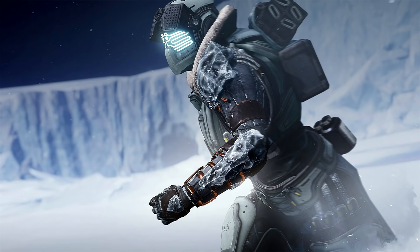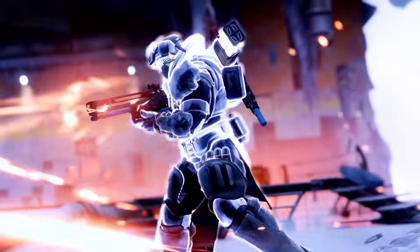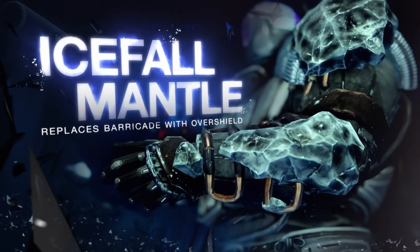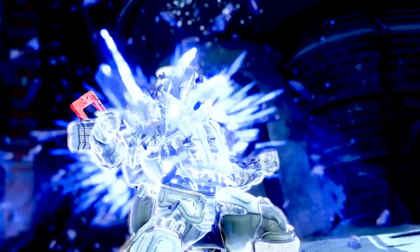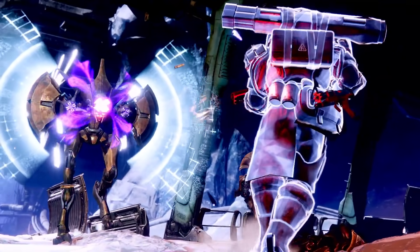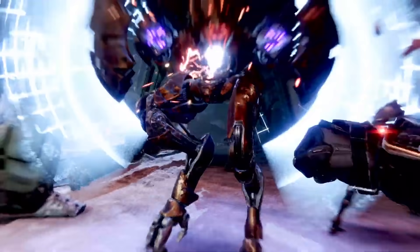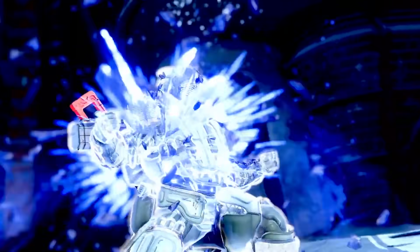Now moving on, we have six new exotic armor pieces. Let's start with a new Titan exotic gauntlet, the Icefall Mantle. Bungie says: stand tall against the oncoming hordes with this reinforced armor that replaces the Titan's barricade with an overshield, absorbing damage from incoming fire. So instead of putting down a barricade, you can now use your class ability button and just give yourself an overshield. That is incredibly powerful. For PvP, putting a ton of stats into resilience so you get your class ability every 10 seconds means you can have an overshield every 10 seconds — pop this, go around a corner, win every gunfight. Feels good to be a Titan main right now.